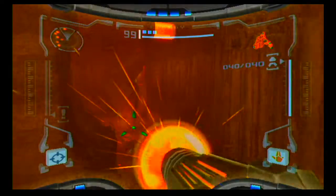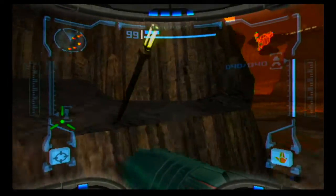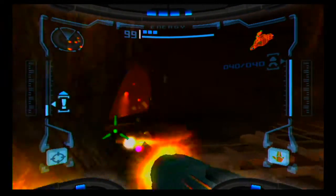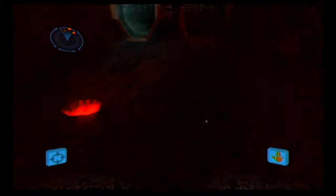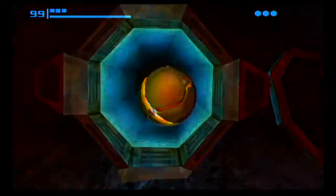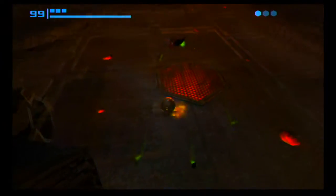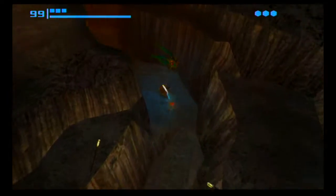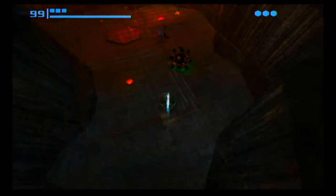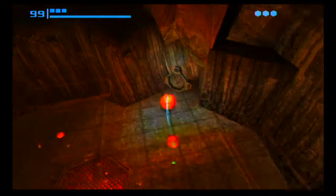Over here we're also going to go for another missile expansion, because you can never have too many missiles. Down here we have a morph ball tunnel and we are going to have to deal with a ton of triclopses, but there is a shortcut. Probably the worst part about the triclopses is not what they do but the humiliation of being caught by one. Just gotta make sure to get great timing and then you can make it over here.